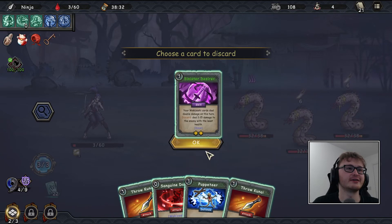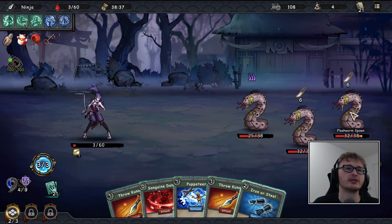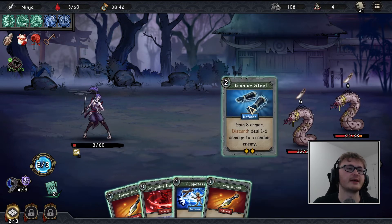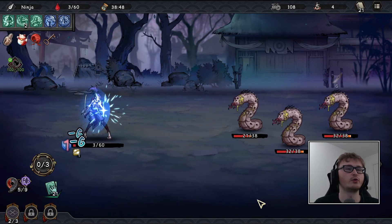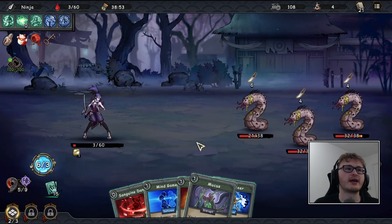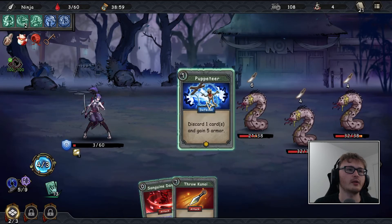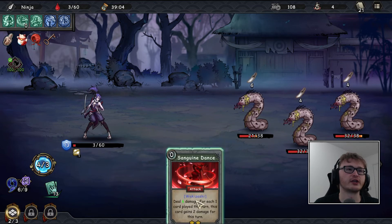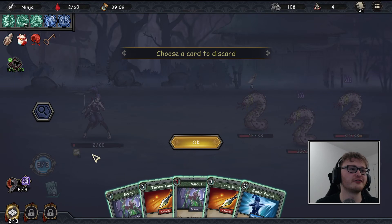Probably just get rid of that, Mind Game into something good — I'll discard to get bonus buffs. Start killing these: focus one down and go from there. Hopefully that gives another mantra. Mind Game into the discard, gain armor, puppeteer, then deal a ton of damage to that one. Hopefully we can kill this one this turn — and we discard the Sinister Desire, get a kill. Eight damage from remaining enemies — we defend, kill the first one.